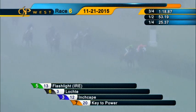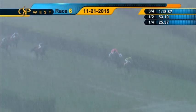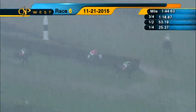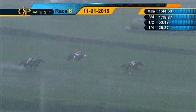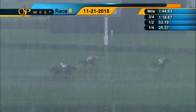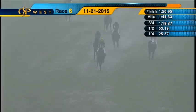Toward the inside it's Flashlight, to the outside it's Lochte. Lochte is set down for the drive by Matt Respoli and moves away from Flashlight in second. It's four back to Key to Power third, then to the outside Amigo with All Included. Inside the final sixteenth, it will be three in a row for Lochte. Here's Lochte moving away to win the Tropical Park Handicap by three and a half lengths. Second is Flashlight, close. Third rolling was Amigo, outside of Key to Power, in 1:50 and four.